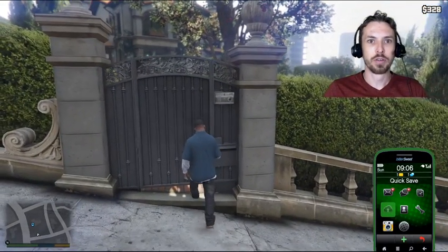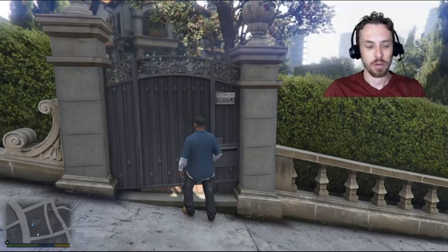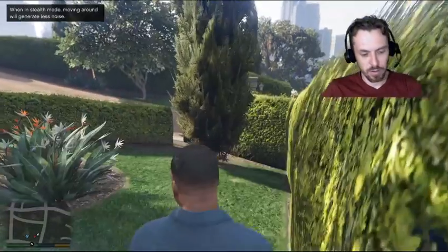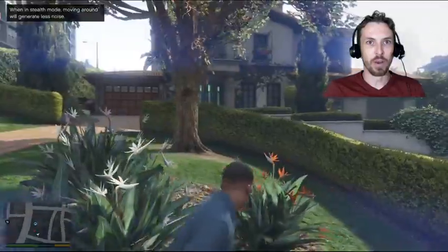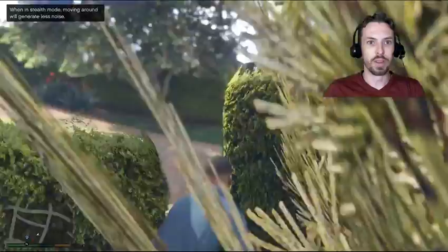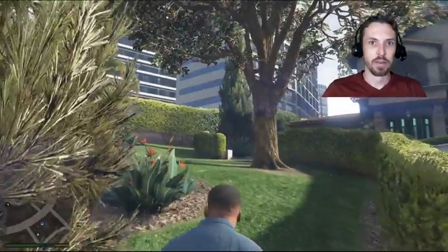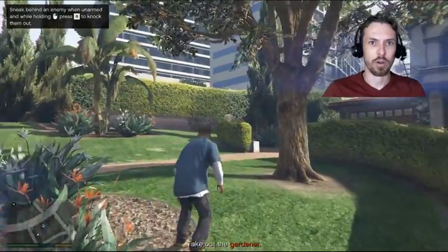All right, so we've got to jump this. Put the phone away, man. I've got to hit Control and L, Control and L to sneak. Now I'm sneaking. I've got to find a way into this house, into the garage. I don't know what that way is, but I know that I need to get behind this guy and hold down the mouse and R to knock him out.